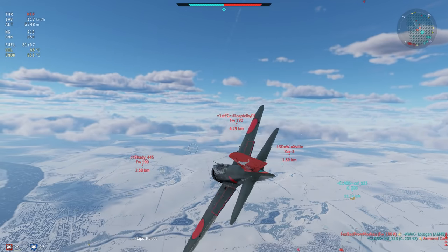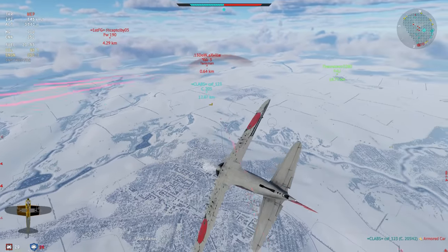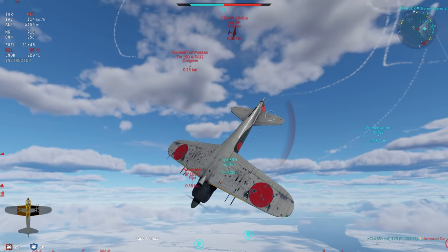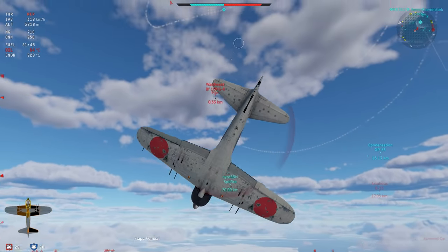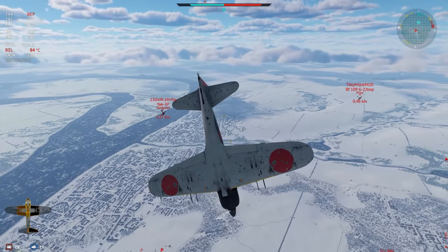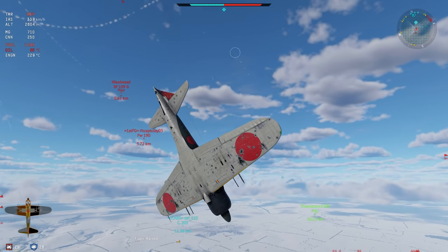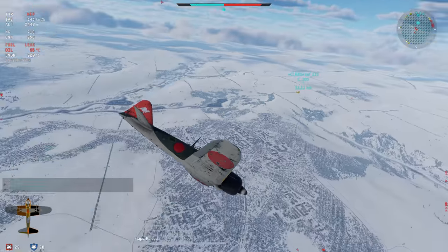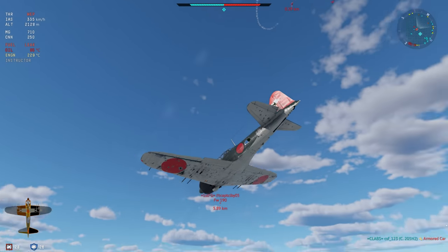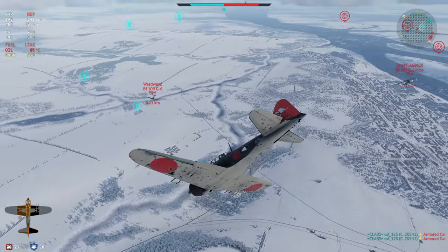109s coming in directly above me, I've got a Yak and two Focke-Wolves. Someone's behind me — trying to avoid that Yak 3P. There is another Focke-Wolf, G6 as well. Roll rate isn't exactly perfect, I'm trying to pop the flaps. But now I'm critically damaged.